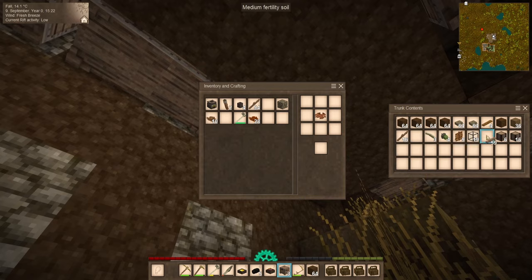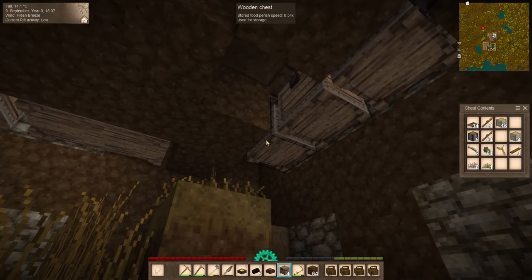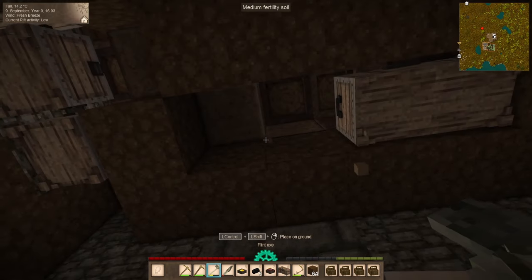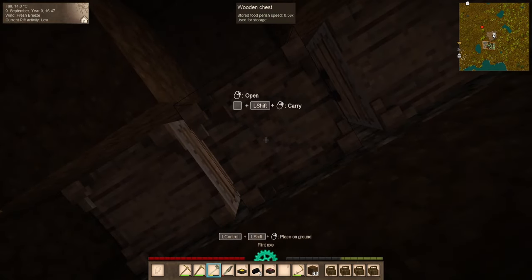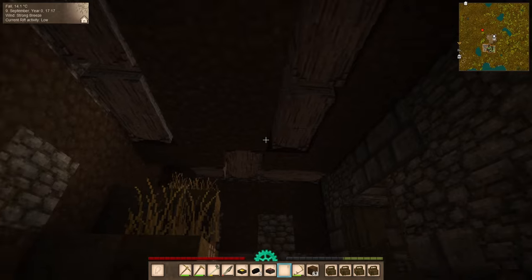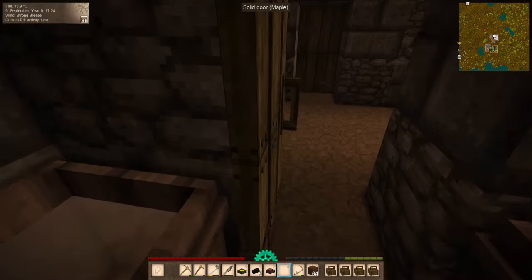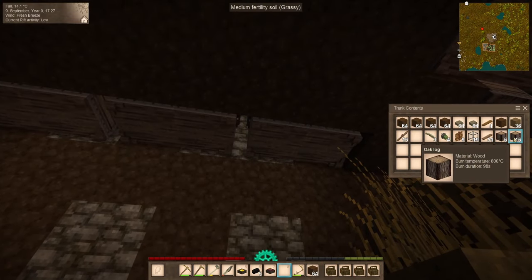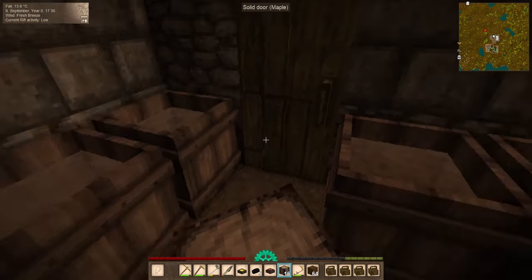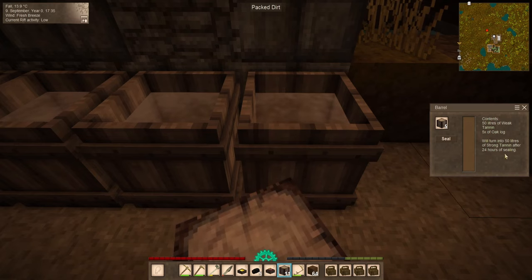Let's make some more chests here. Any of these that we break are pretty well going to shower us with goods — it's just a matter of deciding which ones. That leaves only one chest left to be turned into a trunk, and then we'll be ready to pretty much board up the ceiling. So let's just grab a little bit more oak from underneath here. Some of these we're going to want to leave as weak tannin for putting our leather into, and some of these we're going to want to put five more oak logs in to turn into strong tannin after another day.